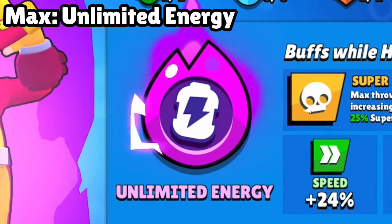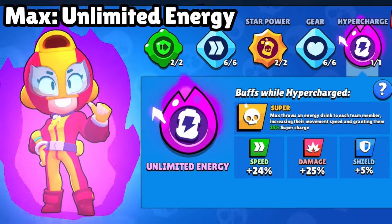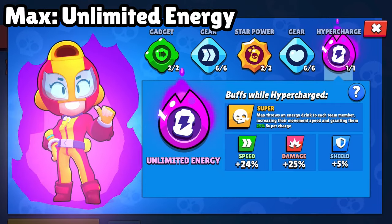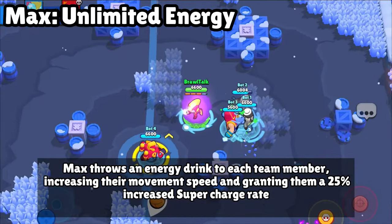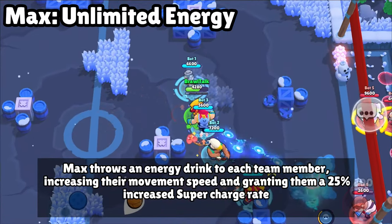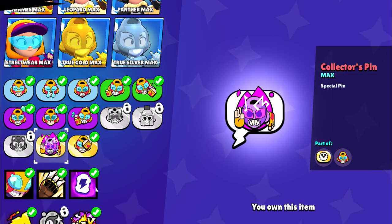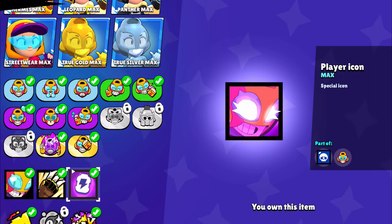Here's another hypercharge — Max's hypercharge. Look at the stats. Whenever you activate the hypercharge, it shares energy with your teammates, helps them move faster, and they can charge their super by 25%. For cosmetics, you are going to get a pin, spray, and profile icon. You guys can unlock it with the hypercharge bundle when it comes.